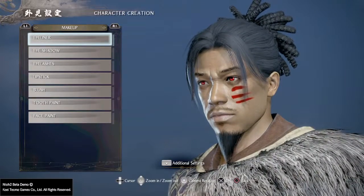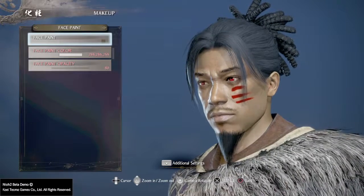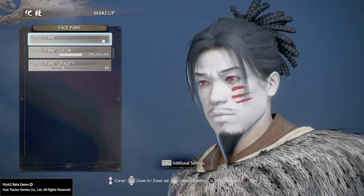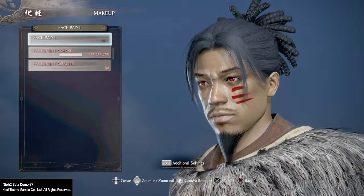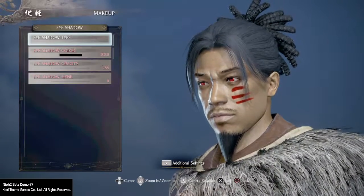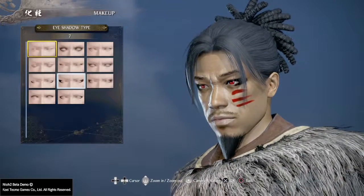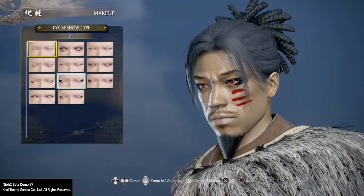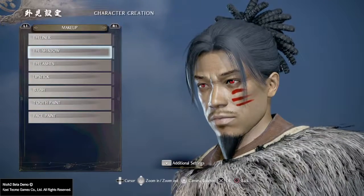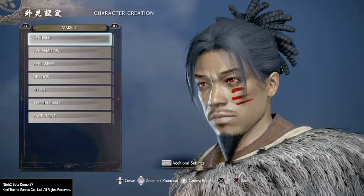What they got in makeup? Lipstick, blush, tooth paint, and face paint. I don't know. So he's a ghost now, huh? I mean, if I had a mask, yeah, but I ain't got no mask. I know you can make a woman on here now, so that's going to be cool. When the game actually comes out, I'll probably make a female character.